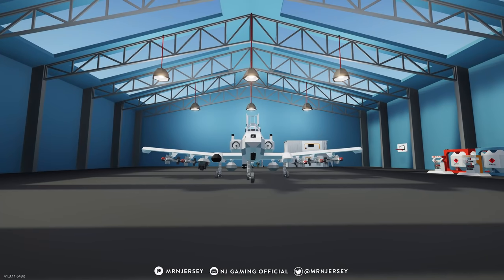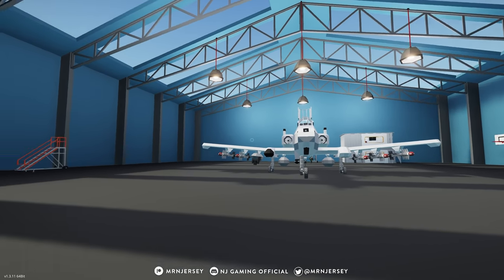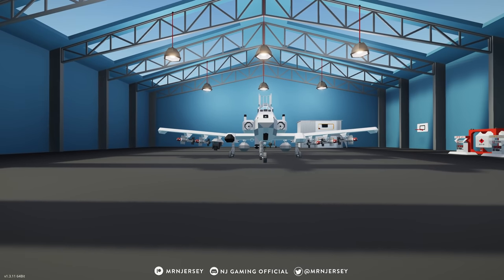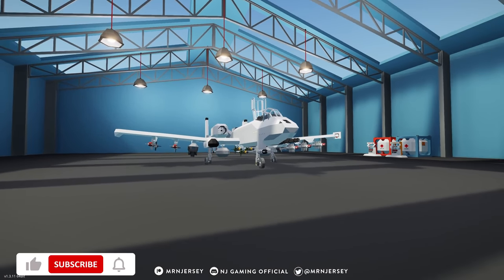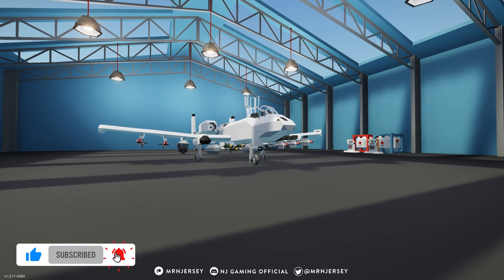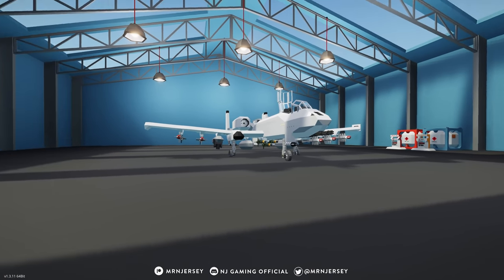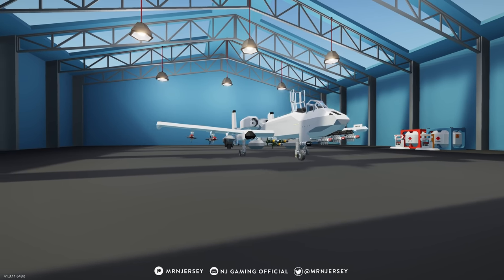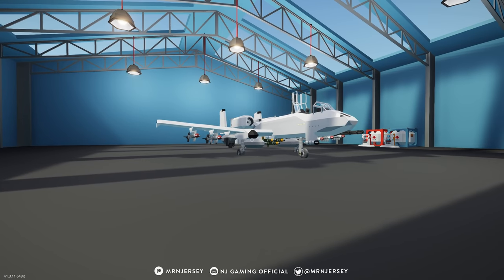Hello everyone and welcome back to another Stormworks video. In this video we are here with the next part of the A-10 build series. In the last episode we added pylons, bombs, air-to-air and air-to-ground missiles. Since then I've been working on adding a whole bunch of features - mainly getting all the cockpit done, building custom controllers for pylon management and weapon management systems.